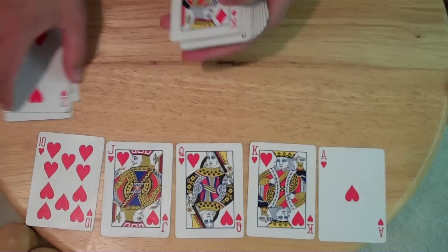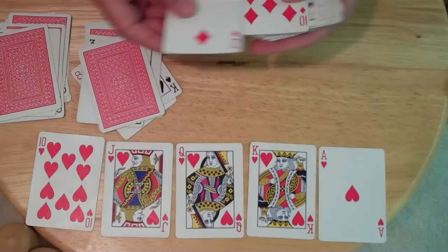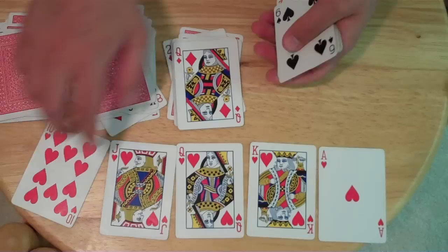The trick begins where you pick out five different cards from the deck, and you would memorize their values. In a normal trick, you usually only need to memorize the value and suit of one card. In this trick, you're going to need to memorize the value and suit of five different cards, so it will require five times as much concentration.